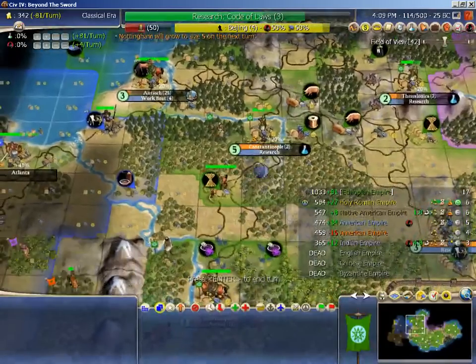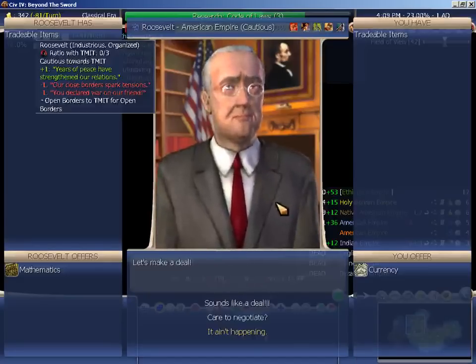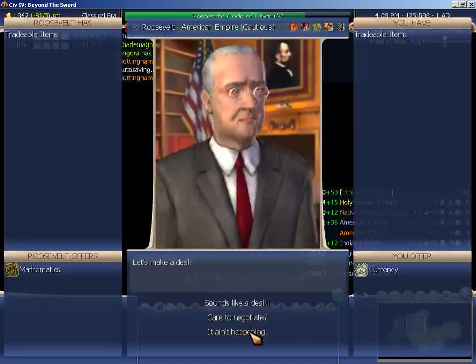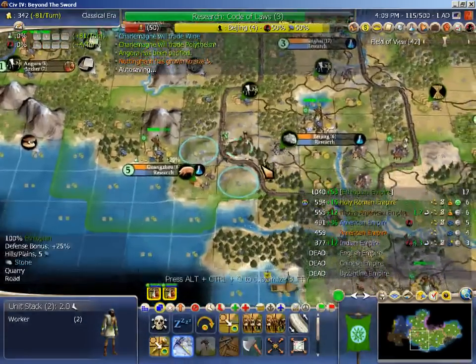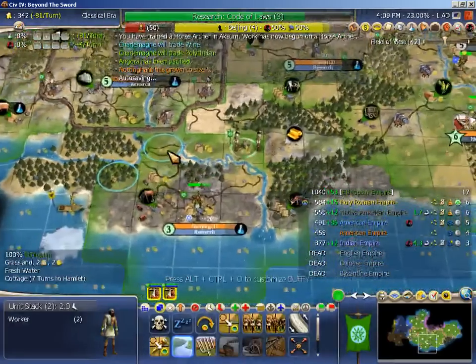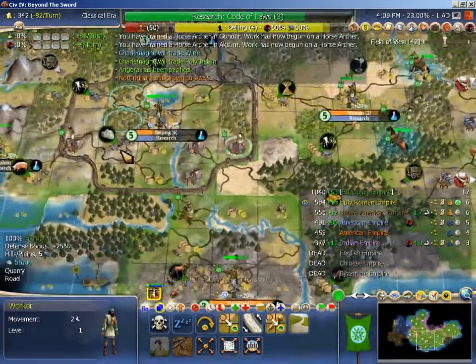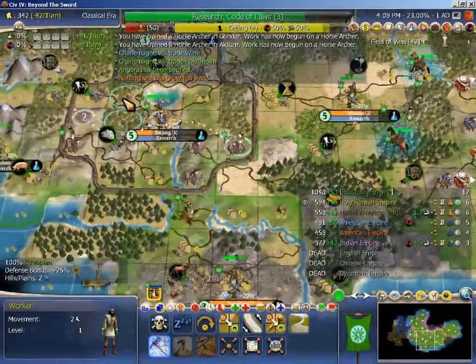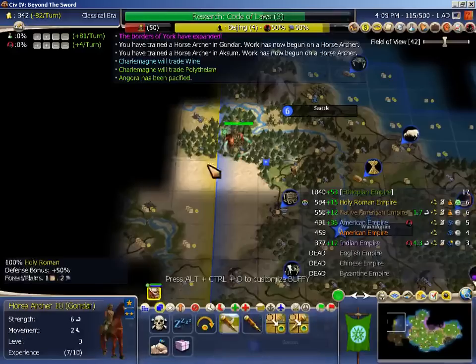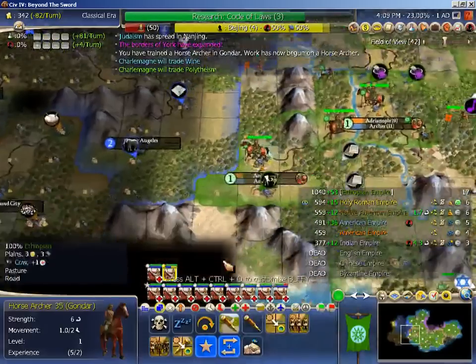If worse comes to worst I could build wealth. I think I'll do that trade right before I declare, on my own turn instead of on his - probably doesn't make a difference but might as well be thorough. Otherwise just keep making improvements. I might be ready to go this turn.